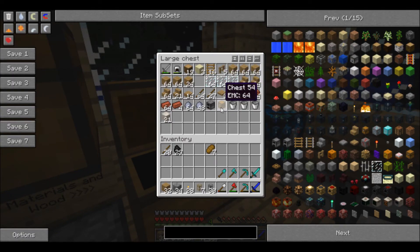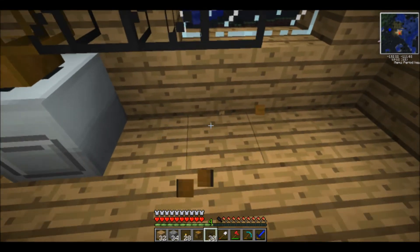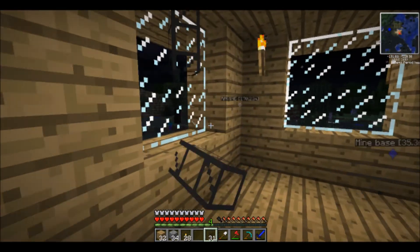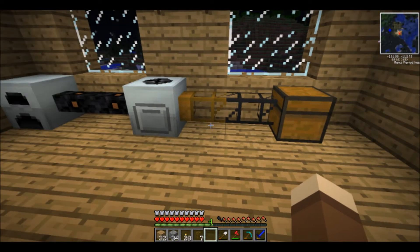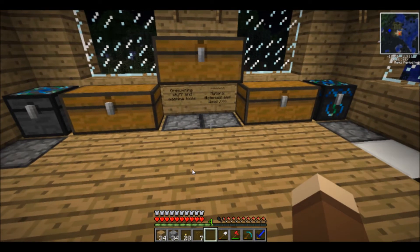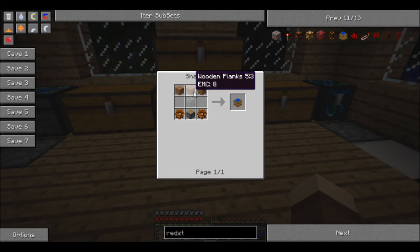I put a chest there. Because what you macerate just goes in there. I need to put the wooden pipe there and the chest there — there we go. Again, I'm going to make a few redstone engines. Redstone engines are possibly the best engines you can make for beginners.